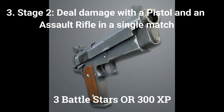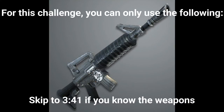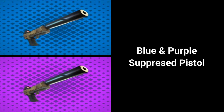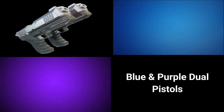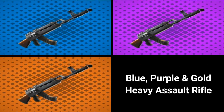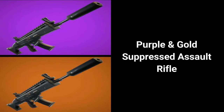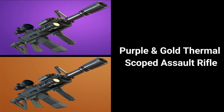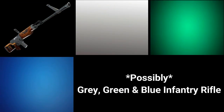The second stage is to deal damage with a pistol and an assault rifle in a single match. For this challenge you can only use the following: grey and green pistol; blue and purple suppressed pistol; blue and purple dual pistols; grey, green, blue, purple, and gold assault rifle; blue, purple, and gold heavy assault rifle; purple and gold suppressed assault rifle; green and blue scoped assault rifle; purple and gold thermal scoped assault rifle; and possibly the grey, green, and blue infantry rifle.